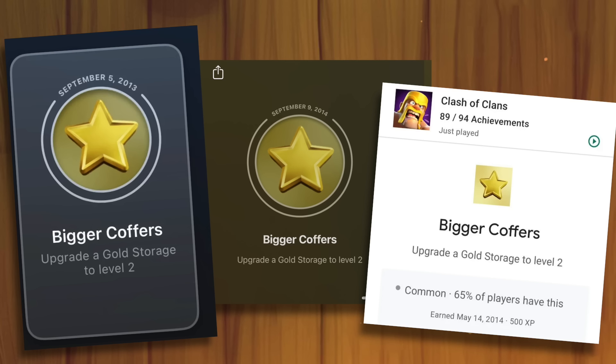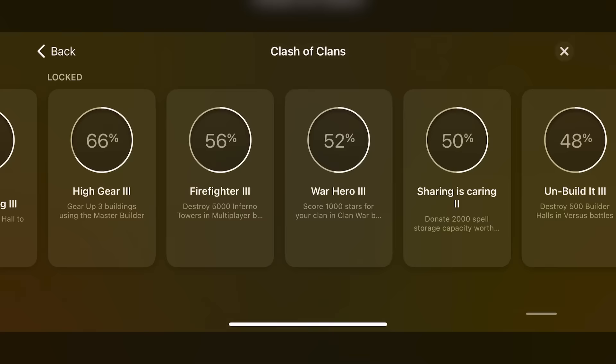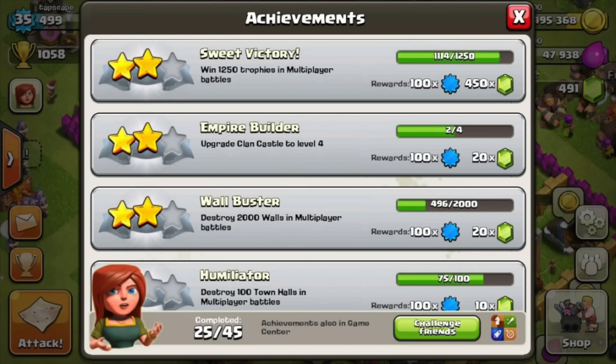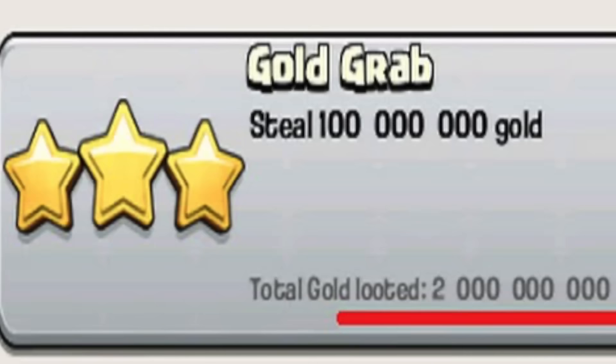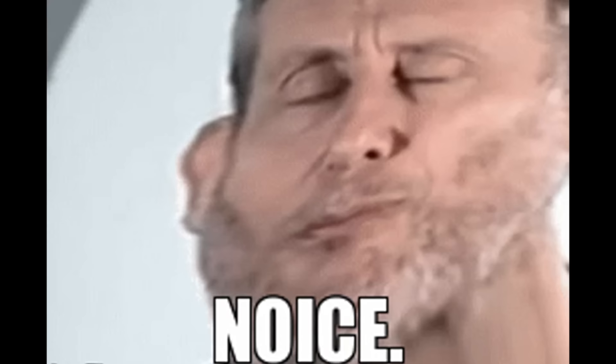Speaking of OG things, you've probably seen these screenshots floating around Reddit — players flexing how long they've been playing this game. You can easily look at this by going to your Google Play Games or Game Center achievements and looking at the 'bigger coffers' achievement. The closer you are to August 2012, the bigger the flex. And having a 2 billion gold grab was one of the biggest flexes you could have. If you reach 2 billion on the gold grab or elixir escape achievement, you can say something like, 'I farm so much the game stopped counting.'